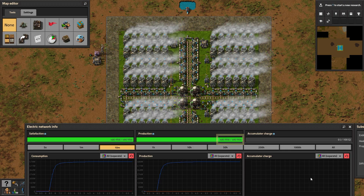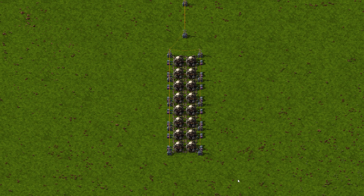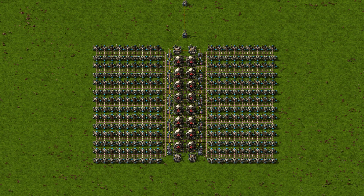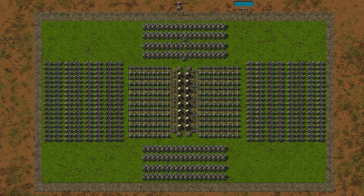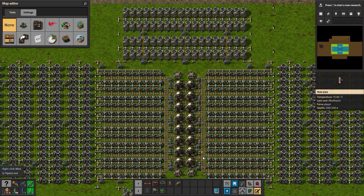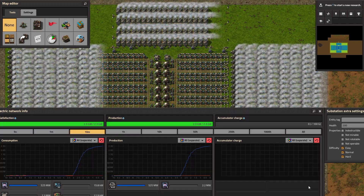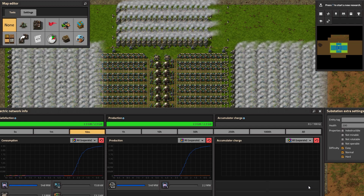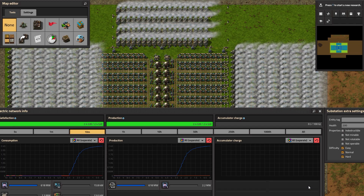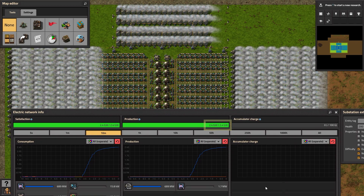Finally, let's go big — because the factory must grow. 16 reactors, lots of heat pipes, 240 heat exchangers, and 413 turbines. Give it the same starter power, it's operational. The stress test shows that even under full load the power consumption remains consistent. We now have a whopping 2.4 gigawatts of power.